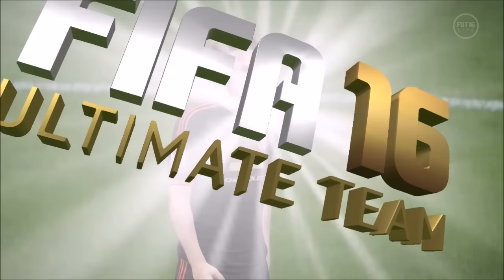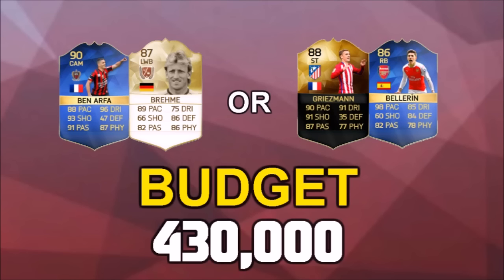That definitely helps out with the budget for the next episode. That's going to do it for this episode of Fatal, guys. These are the two options: Team of the Season Ben Arfa Legend Breme, or the Griezmann card with the Team of the Season Bellerin card — that's the budget we have to work with. Let me know who you want in the comments below — I'll leave a straw poll for you guys to vote. Thank you so much for watching — if you enjoyed it, please drop a thumbs up and I'll see you guys later.